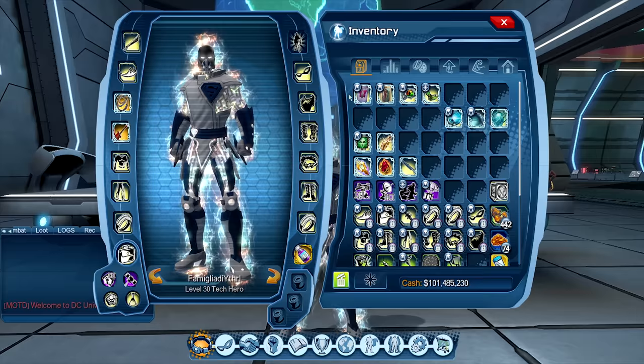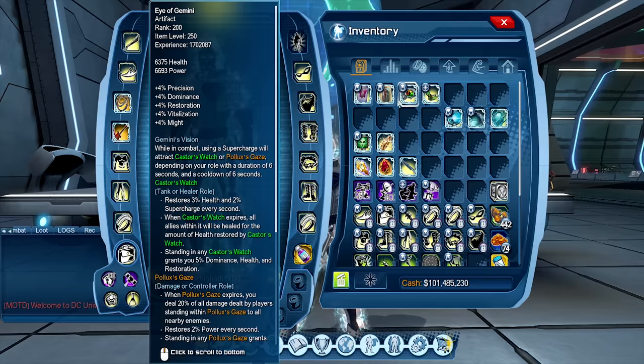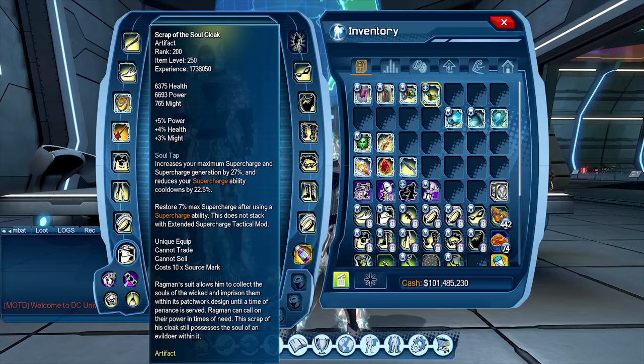You stand no chance to beat them unless they are just a terrible DPS. The comment section is going to be flooded with 'I have rank 80 artifacts and I beat 200 rank DPS all the time.' Yeah, that's because those DPS are garbage — they have no idea what they're doing. They may have a huge wallet, but that doesn't make them a good DPS. If you take an average DPS with those four artifacts at max rank versus you with rank 80s, you're losing nine to ten times out of ten.